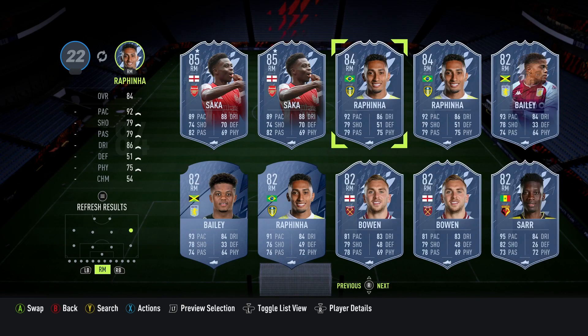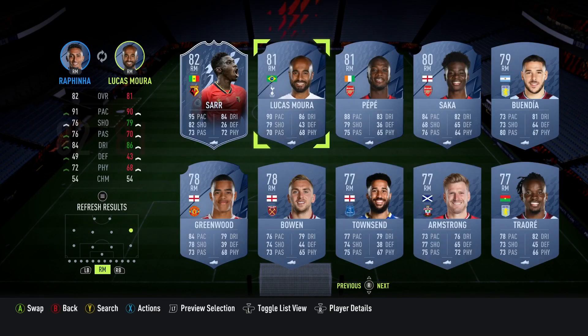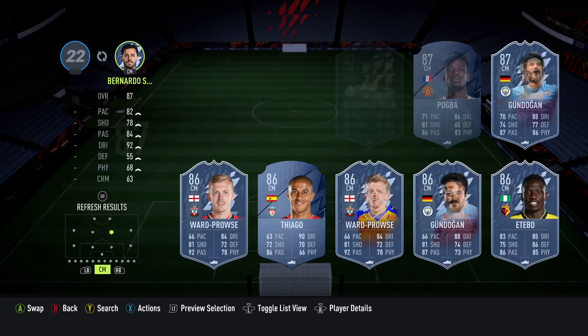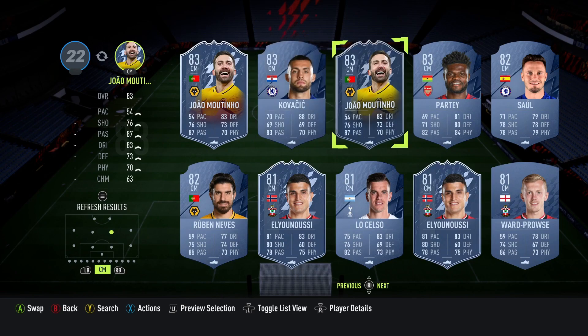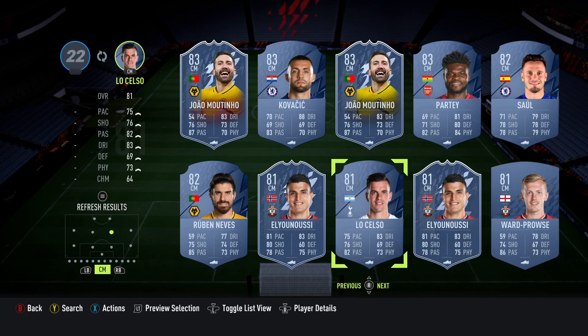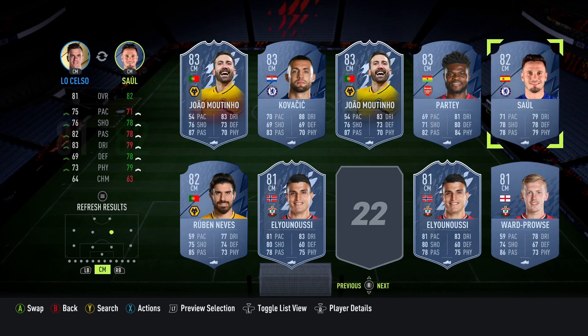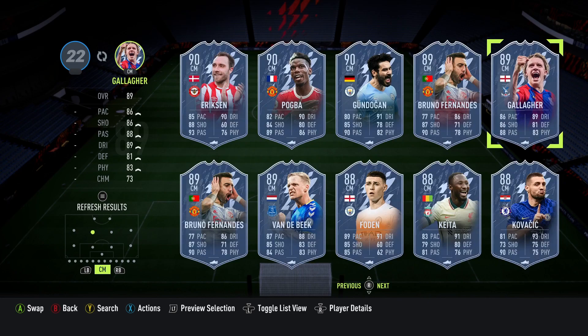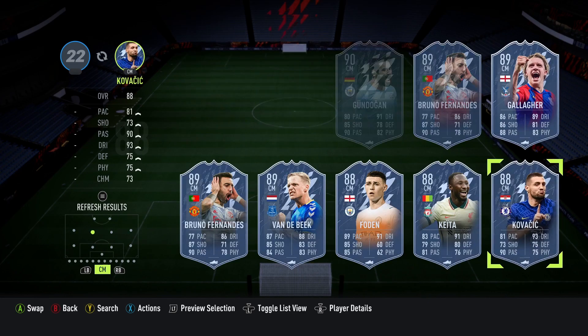Going with a standard 4-4-2. For right mid, you can go Rafinha or Bailey — I'd go Rafinha. Or Lucas Moura if Rafinha is more than 2K. For centre mids, you could put a CDM card in there. Lo Celso is a decent all-rounder, or Saul. If you can get Kovacic for less than 2K, I'd recommend him.